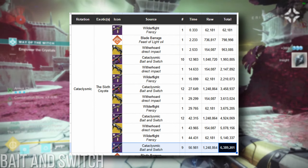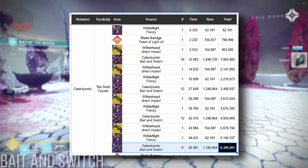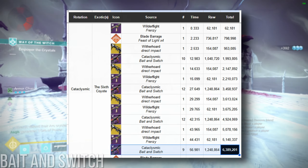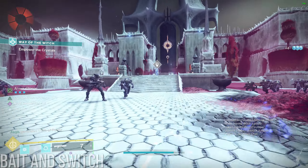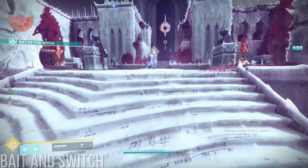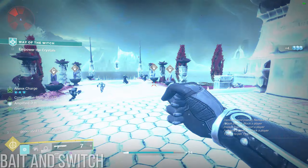I accounted for this in the boss damage rotation ranking, which is why Cataclysmic looks better there compared to how everyone actually uses it. But more importantly, this means that there's now a valid reason to enhance Bait and Switch on Cataclysmic, and it probably makes sense to, given what most people usually use this linear for — total damage.